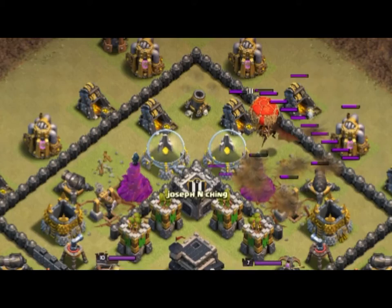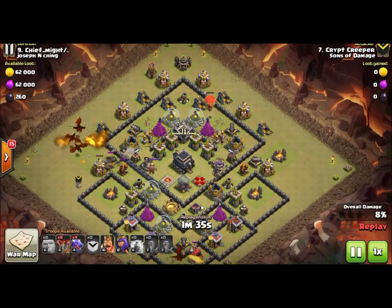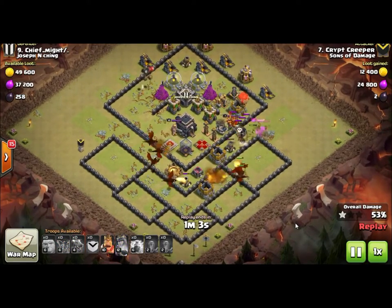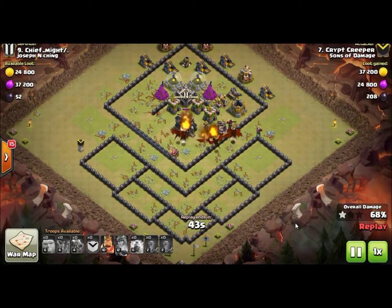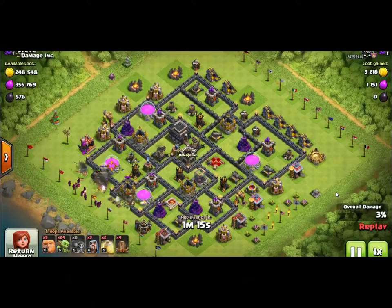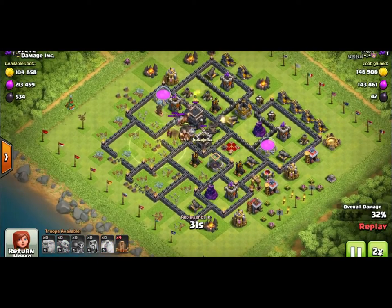In this clip, they used what's called the zapquake — they used an earthquake to weaken the air defenses, then used two lightning spells to take them out. On the right-hand side, the player actually waited for the clan castle troops to move right over the air defense, then dropped the lightning on top of both the clan castle troops and the air defense at the same time. So Creeper was able to eliminate the air defense with the lightning spell while also eliminating one of the balloons, injuring the other balloon, and injuring the dragon — taking care of all kinds of things at once.